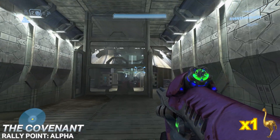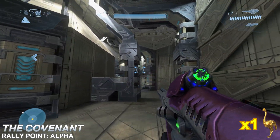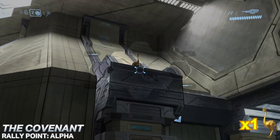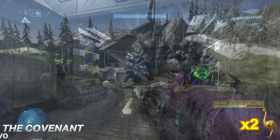The second Moa is found within the first tower the Chief shuts down. Enter the tower like normal, hang a right when you're just outside the central room, and you'll find the Moa atop this support column.